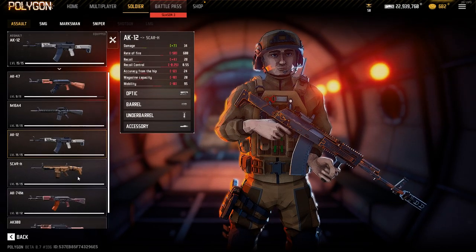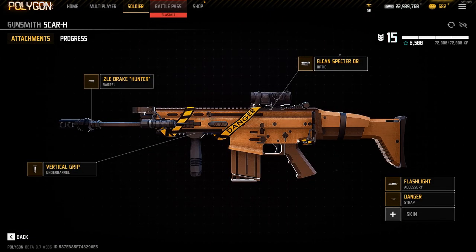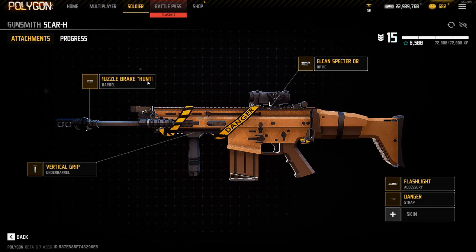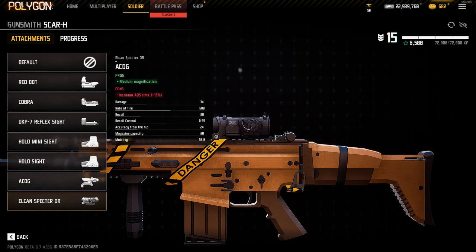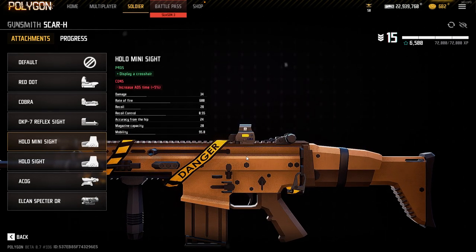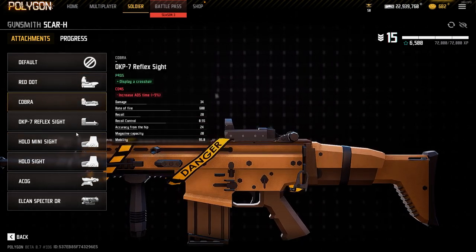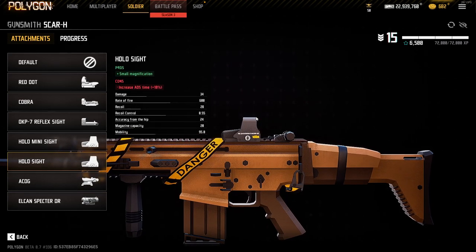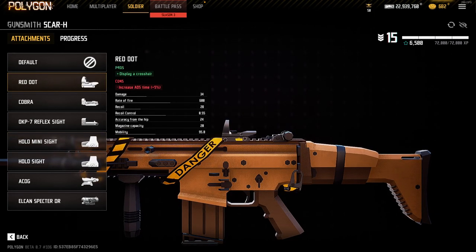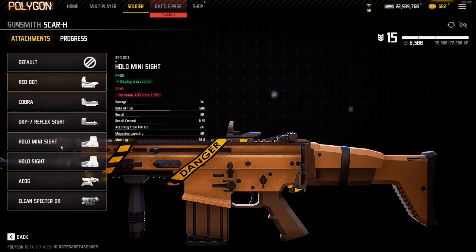Moving on, we have the SCAR. This is where it starts getting a bit more interesting. I use the L-cam on it — this is basically a Valley gun for me; I use it on longer ranges. Here I use the Vertical Grip and Hunter Barrel with the L-cam. I will change it out for the Holo Mini just because I think it looks really cool on the SCAR, and the Mini is really nice because when you aim in you get a wider feel of the view.